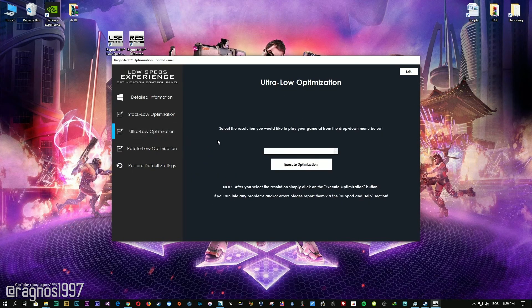When the optimization control panel loads, simply select the method of optimization and resolution you would like to run your game on. After you've done that, simply press the Execute Optimization button and then start your game. Feel free to experiment with the resolutions and optimization methods to find what suits your system the best.